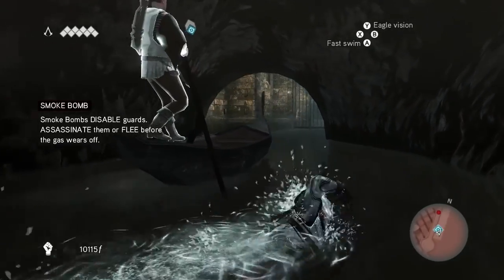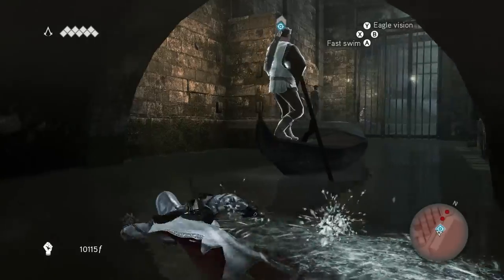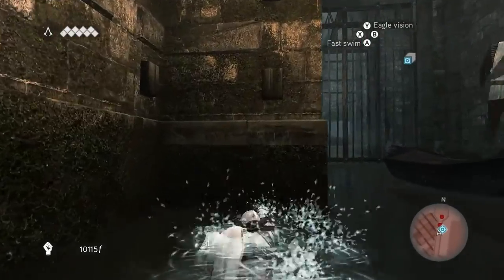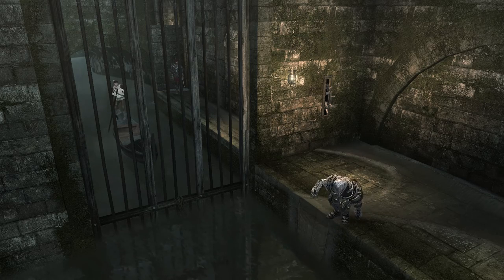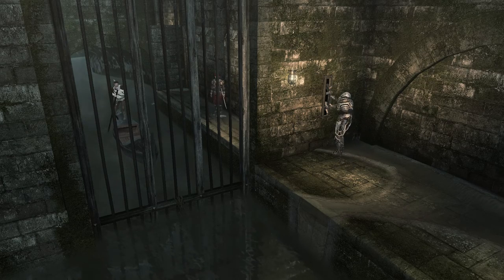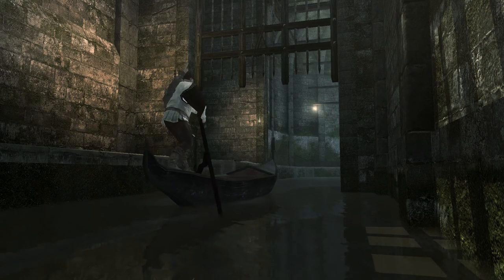Smoke bombs disable guards — assassinate them or flee before the gas wears off. That's good. So whilst this guy is distracting them — oh, I can't move. Oh, are they gonna open it? They're gonna open it for him, I guess. Not me. So he's gonna go through and I need to keep up.